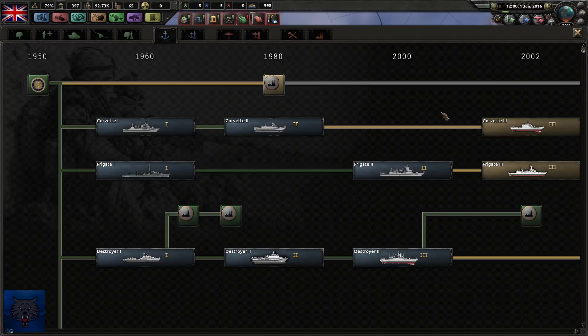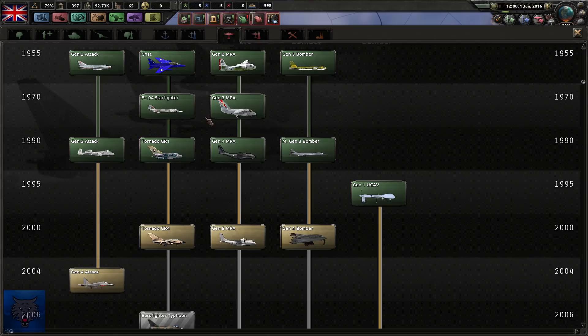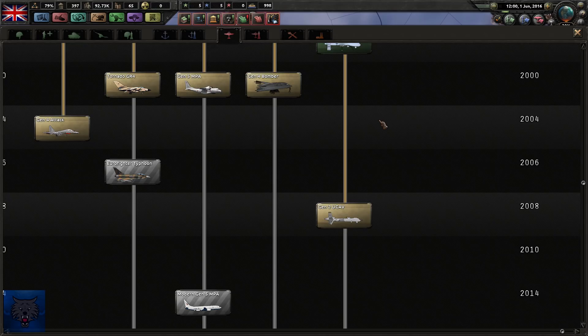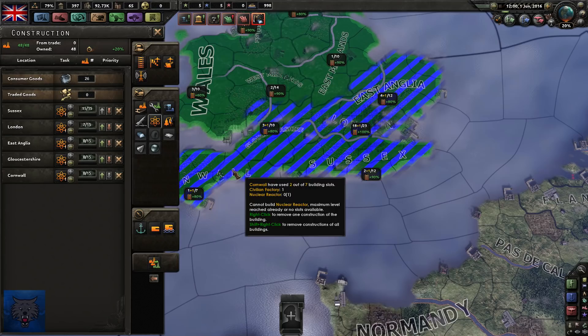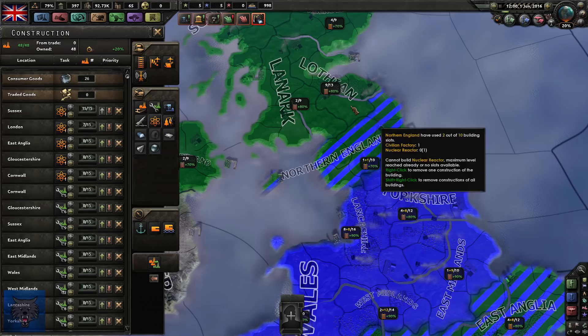Navy-wise, we're only rolling with submarine two and three - nothing really too spectacular. The Tornado GR1 is our main fighter, the GN-4 MPA is our maritime patrol aircraft, and then we have the Gen 3 Bomber, Gen 3 Attack and Gen 1 UAV. We want to get some nuclear reactors underway, but we also need military factories since we don't have too many. Five nuclear reactors and then the rest will go to military factories.